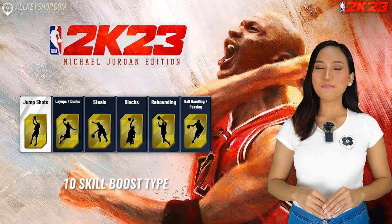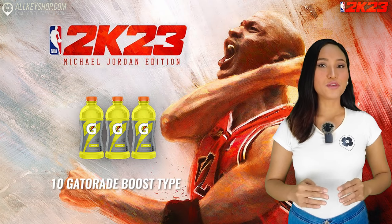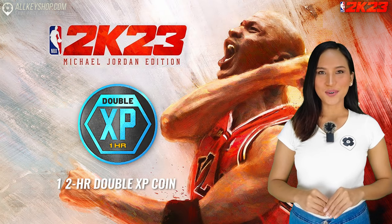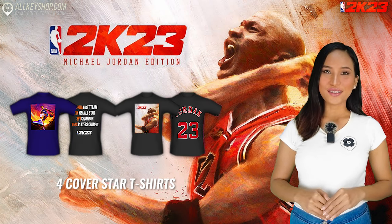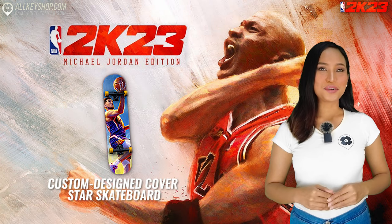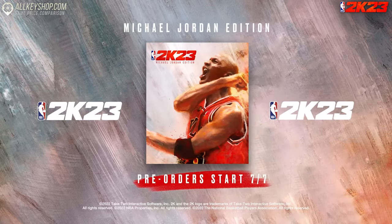For MyCareer, the Michael Jordan Edition grants you 10 boosts for each MyCareer skill boost type, 10 boosts for each Gatorade boost type and one two-hour double XP coin. Lastly, you will get four cover star t-shirts, one backpack and arm sleeves and a custom designed cover star skateboard. The Michael Jordan Edition is available to pre-order.